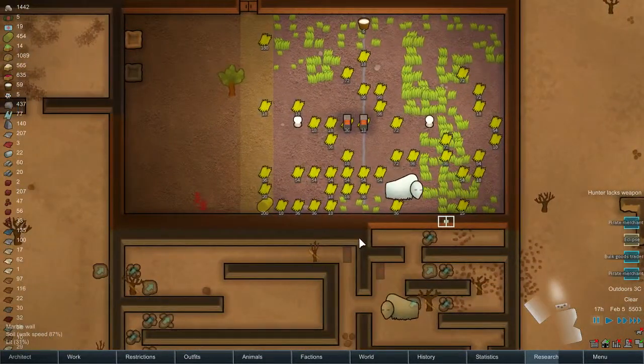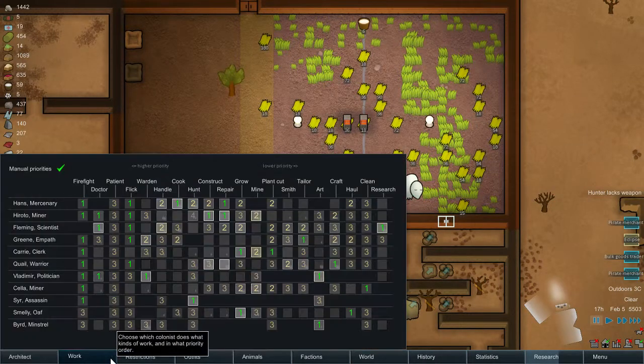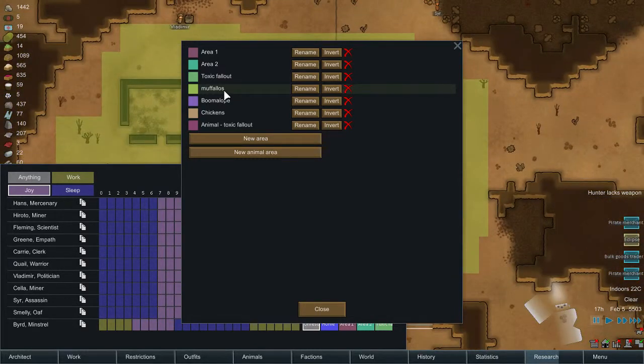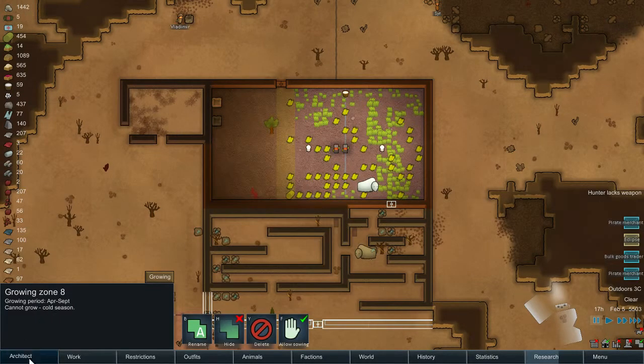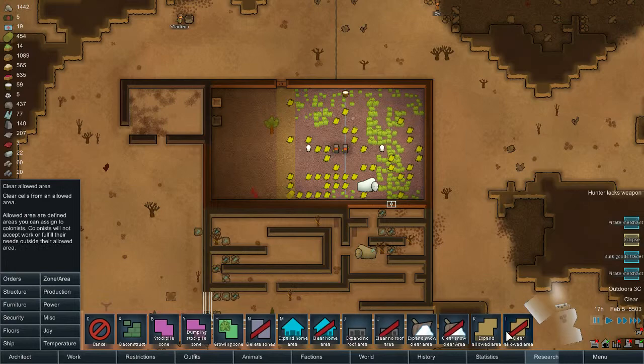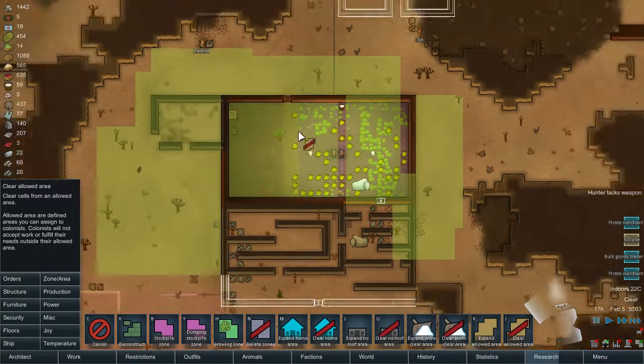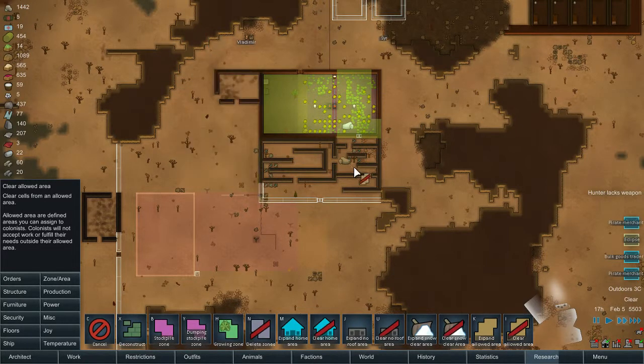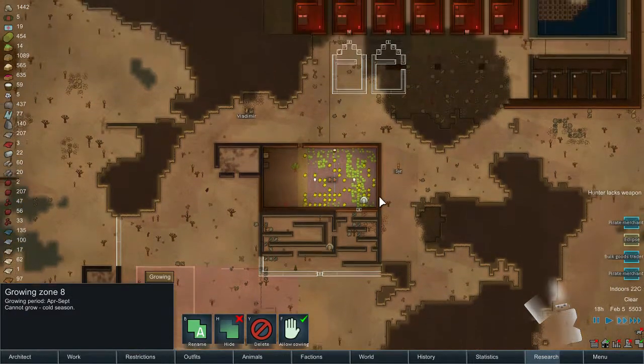So the moonflows are here. Let me check on the zone for the moonflows. I need them to stay indoors right now because we do not have the issue with the grass anymore. So let me just put them just to stay inside. You guys need to stay just inside.